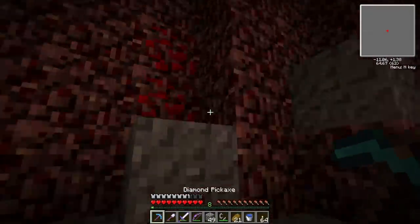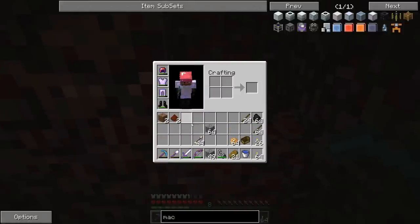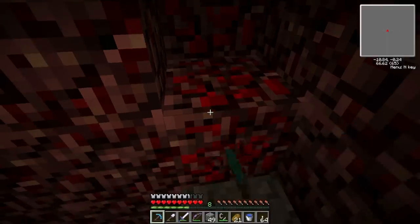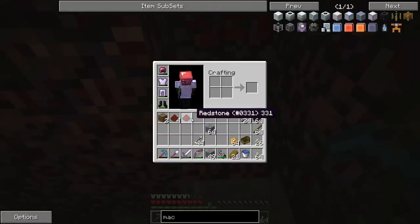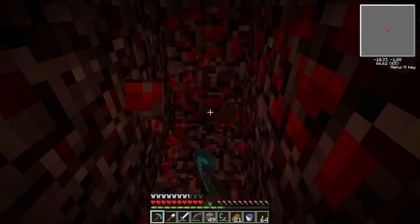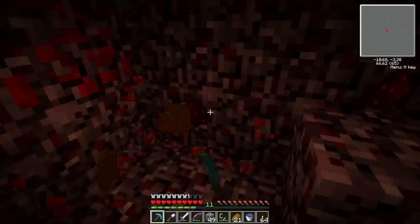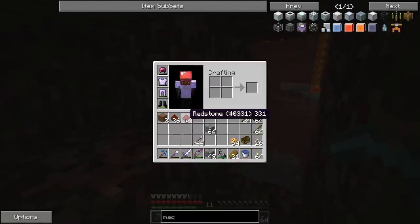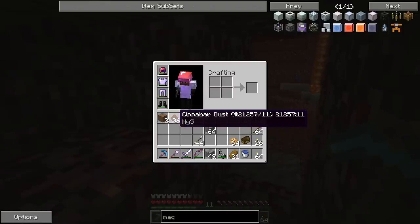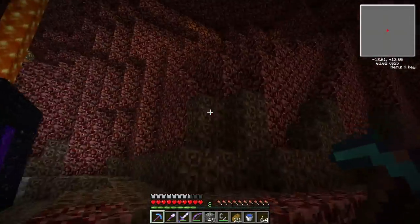There are ores in here I've never seen before. There's this red stuff — what is this? This is cinnabar dust. Mining it gives me cinnabar dust and redstone. My pick is almost about to break too. The cinnabar ore I smelted earlier turned into quicksilver, so that makes sense now.